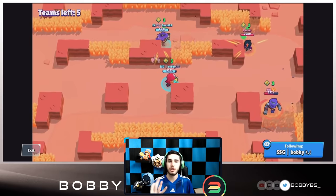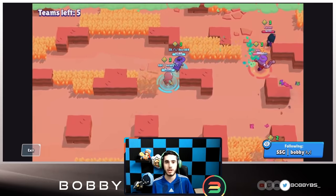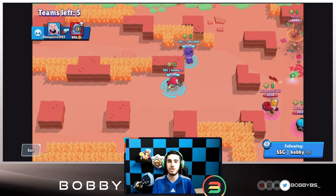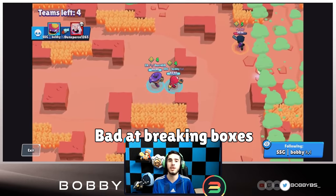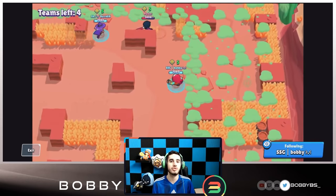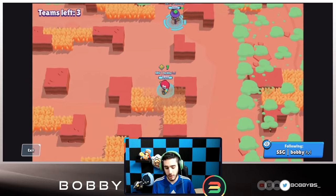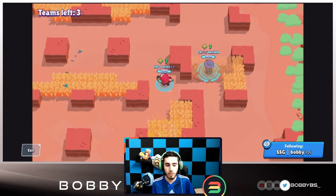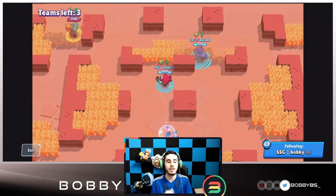That's a really good exchange and something that makes Gene incredibly overpowered in Showdown. He's bad at breaking boxes — don't try to break boxes around other people because you could waste shots and get killed easily. In duos, use Magic Puffs to heal your teammates. In solo showdown, use Spirit Slap since there's no use for Magic Puffs there.